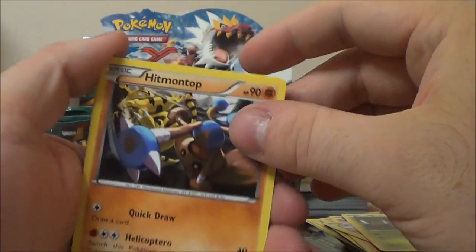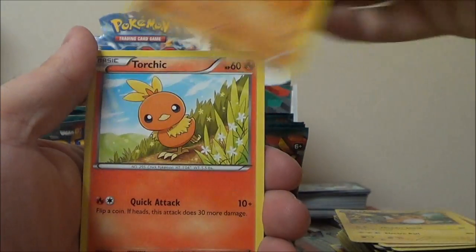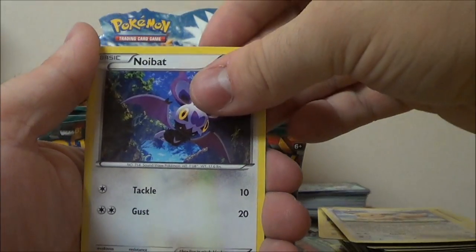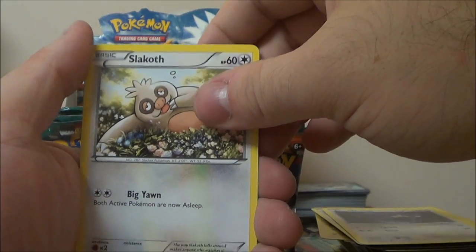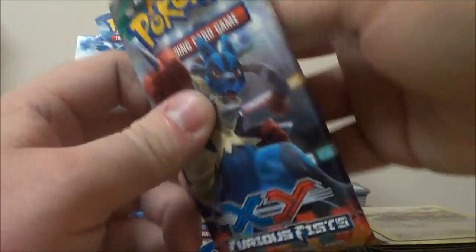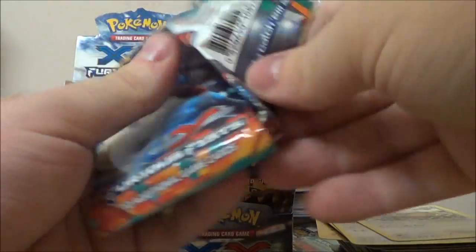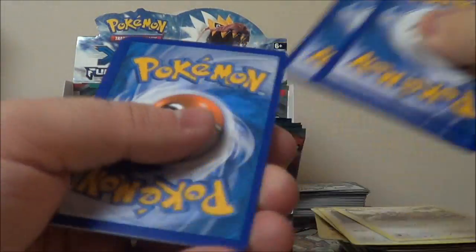What we have here is a Hitmontop, Raichu, Mianchao, Torchic, Lickitung, Eevee, Noibat — I was trying to read that backwards for some reason — Slakoth, Reverse Trapinch, and Electivire. I think we're more than halfway through this box, maybe the two-thirds mark or so.